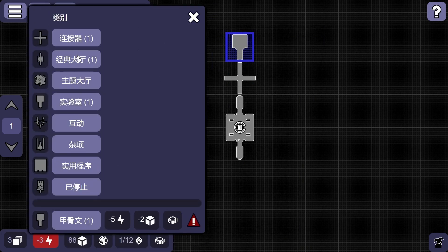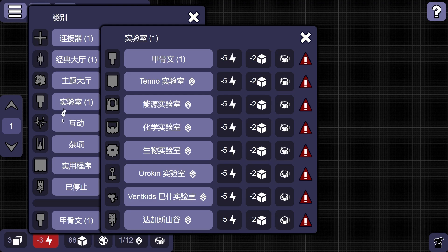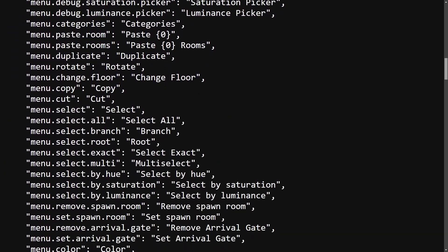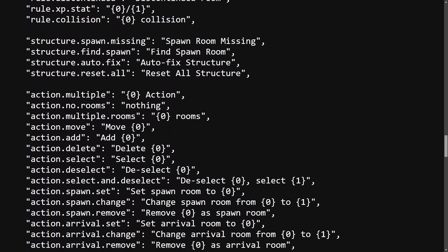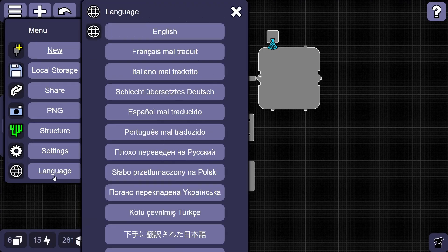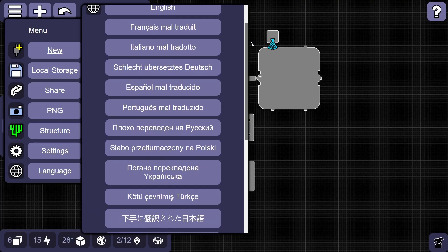Unfortunately, they didn't keep it up to date, and then it just disappeared overnight. Clearly, there's some demand for different languages, so I factored out all the actual text in the app into a file I can shove through Google Translate, and then I did just that over and over again. Currently, I have every language officially supported by Warframe in a Google Translate quality.